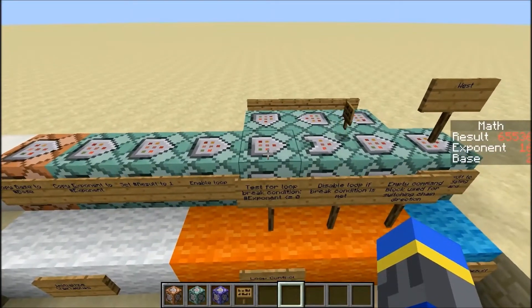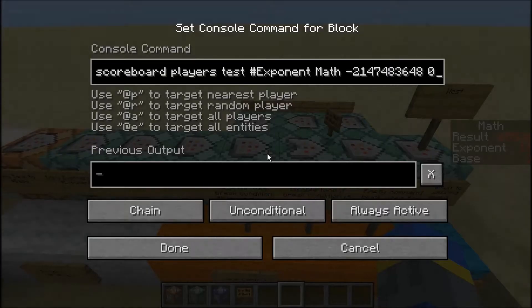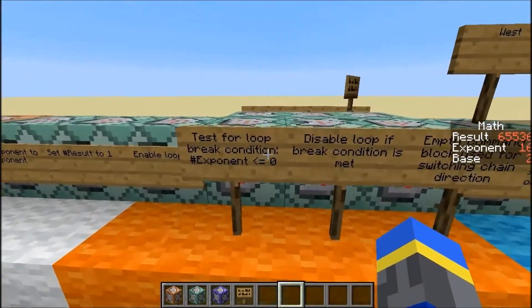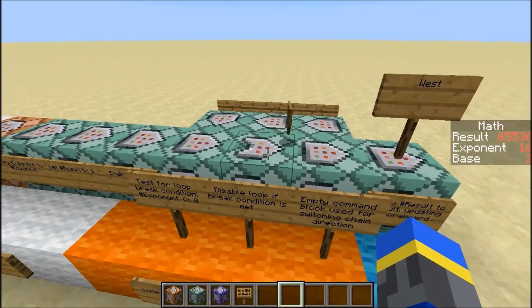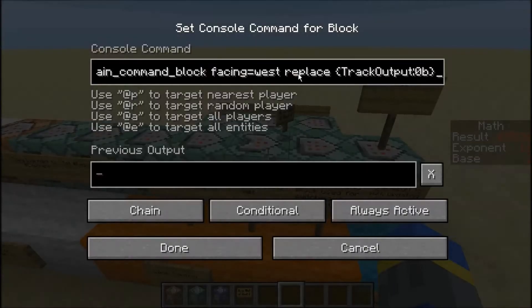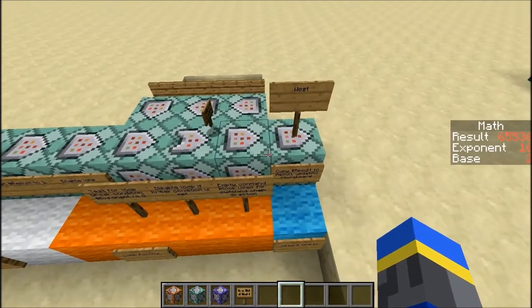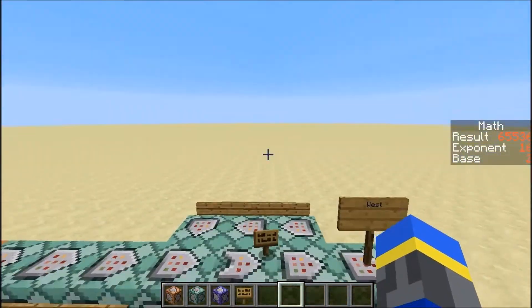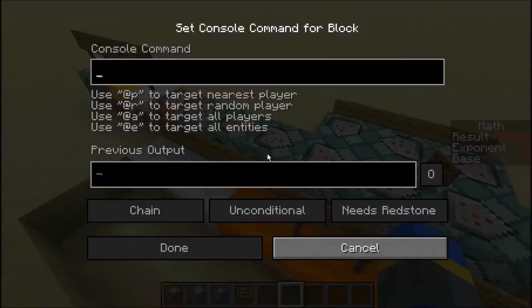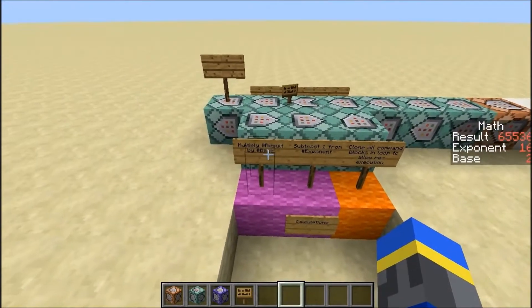After it's enabled, this is the first command block in the loop. It tests for whether it should break out of the loop, which is whether the exponent is less than or equal to zero. If it is, then this conditional command block will read the success of this one and set this command block facing west. However, if the exponent is not less than or equal to zero, this thing will still be facing south, and then it will go into the loop over here, which will do the calculations.